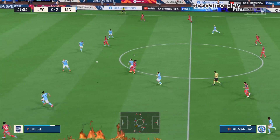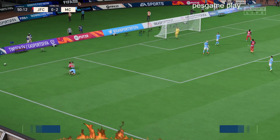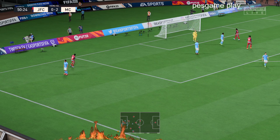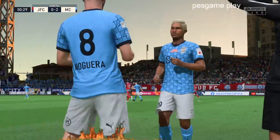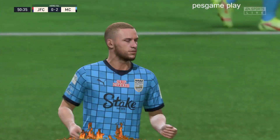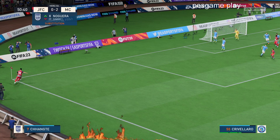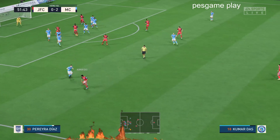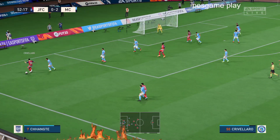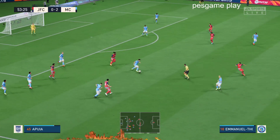Can they do something positive on the counter-attack? All hands on deck. Corner given. Substitution then — let's see how it affects the match. Trying to deliver it accurately. Clattered away. He has time to play — it's over. A good and fair challenge.